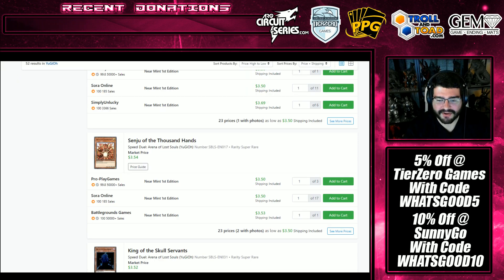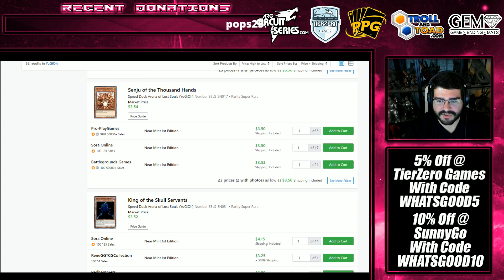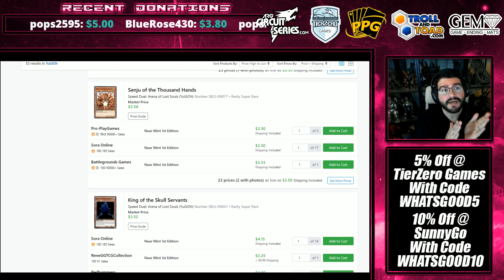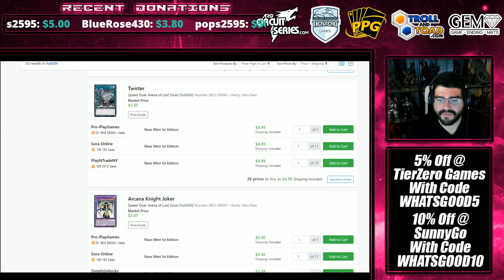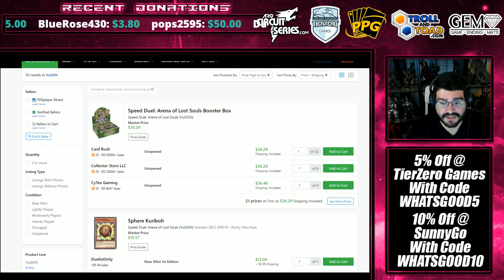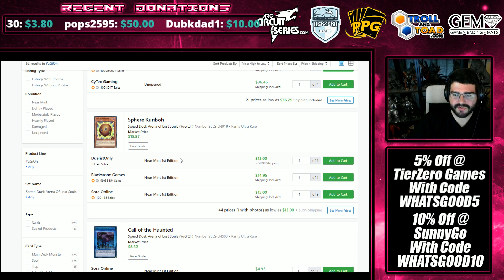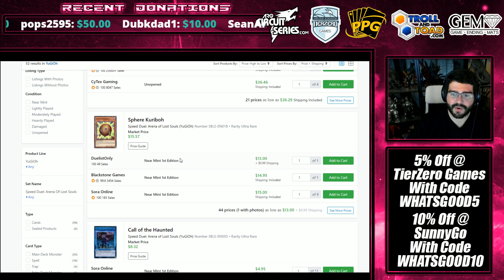Senju of the Thousand Hands and King of the Skull Servants have gone up over time. I'm a pretty big fan of looking at these new reprints and saying that's good stuff for the Speed Duel Sets — keep that up. When we're looking around the rest of the Speed Duel Set, all the prices have been going down for the most part. Sphere Karibo walked into that format as an Ultra Rare and it's not performing as well because there's just not that many tournaments still that matter for Speed Duel Sets.